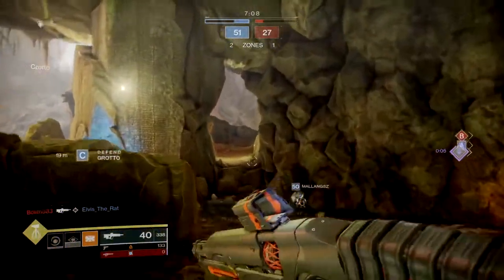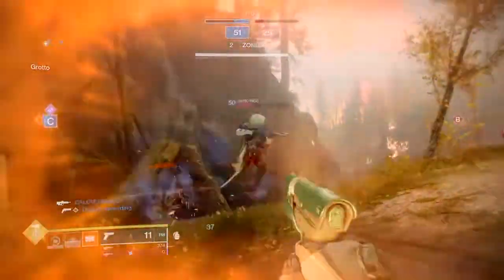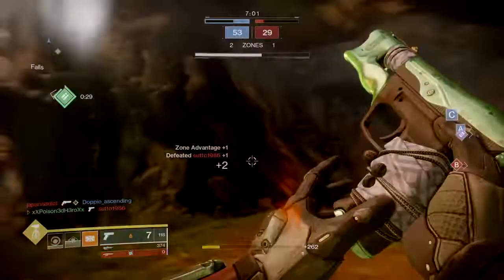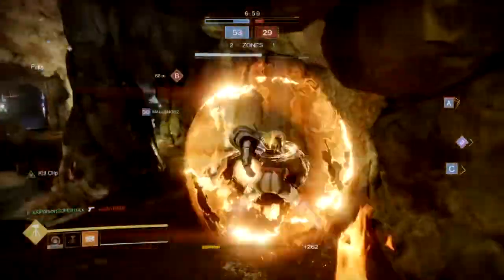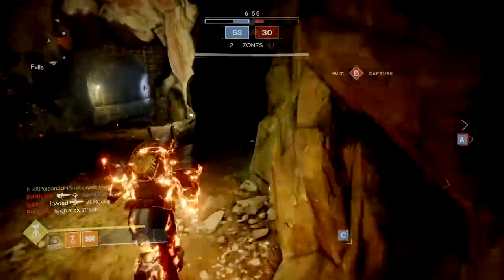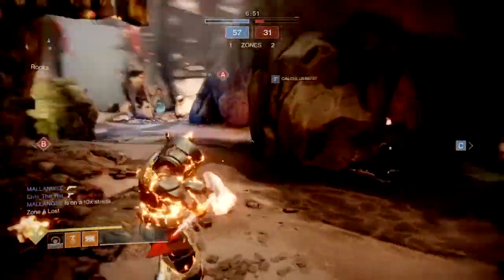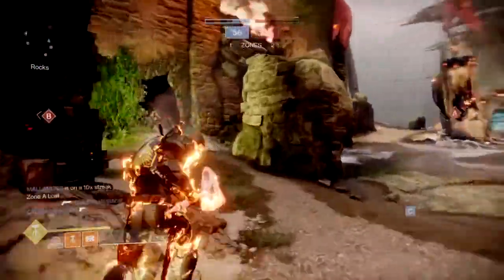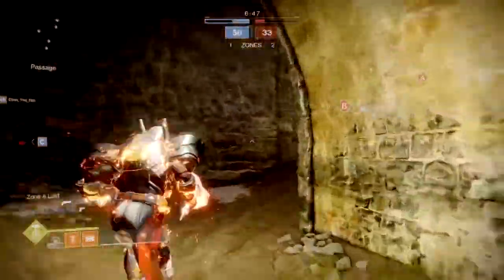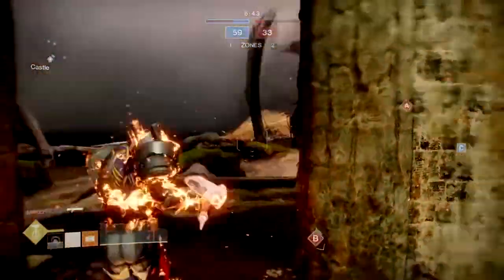Now like I mentioned before, it has a relatively good TTK, requiring only 2 full bursts to the head in PvP to down a non-super player. But landing a full 2 bursts in Crucible isn't as easy as it sounds. In most cases you're going to be landing one full or partial burst to the head, then following the rest up via body shot to down players, which depending on how accurate you are, you will be doing so around 85% of the time.